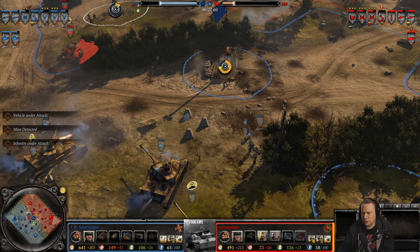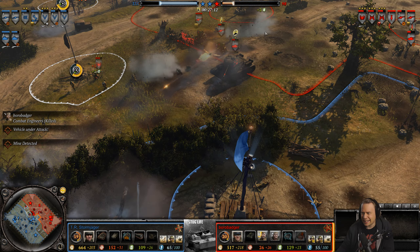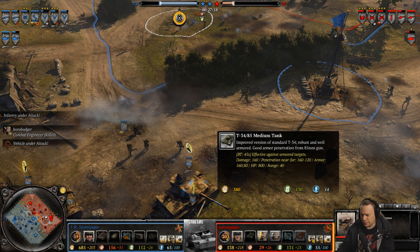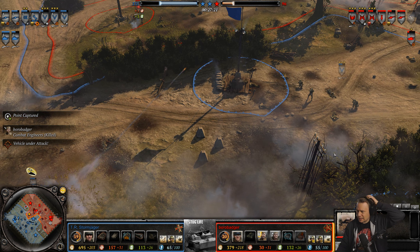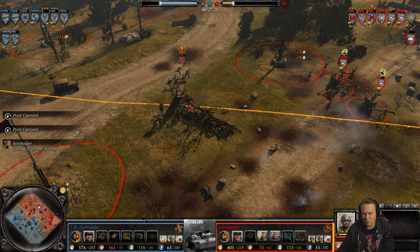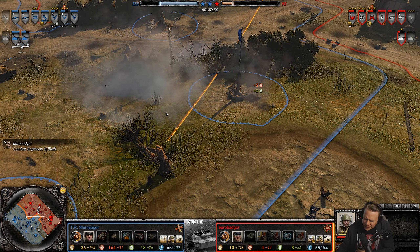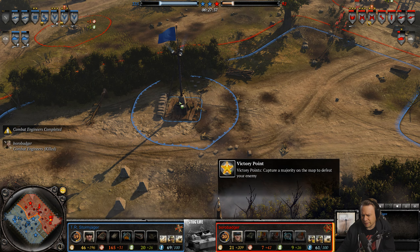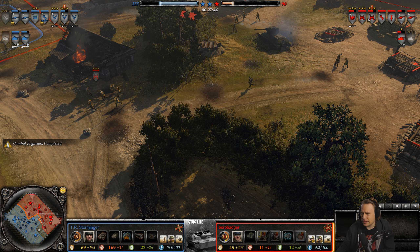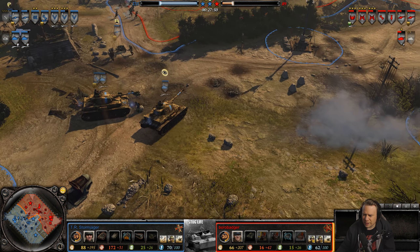Trying to get down some barbed wire but the timing isn't quite allowing for it. Borobadger is down with engineers and on 98 points right now. However, soon he will have the fuel needed to bring out yet another T-34/85 variant. Borobadger hasn't managed to break out of his little corner, but the VPs — that's going to be his next objective, probably fighting over the middle. He doesn't quite have the infantry to spare to send a unit to draw attention away from Stormjager.